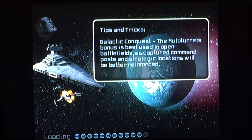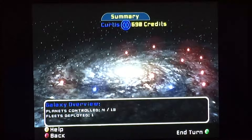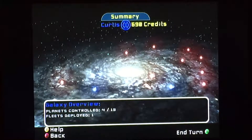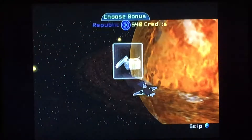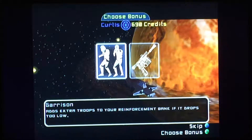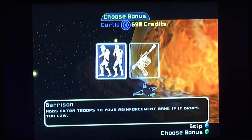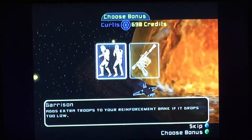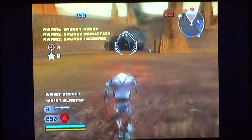Well, that was a successful first battle. What do we got? I just took Dagobah. I bet the Republic's gonna move toward — looks like Geonosis over there. And in my turn — yep, there they go. Geonosis — now we're on the defense. Select a bonus for this battle.